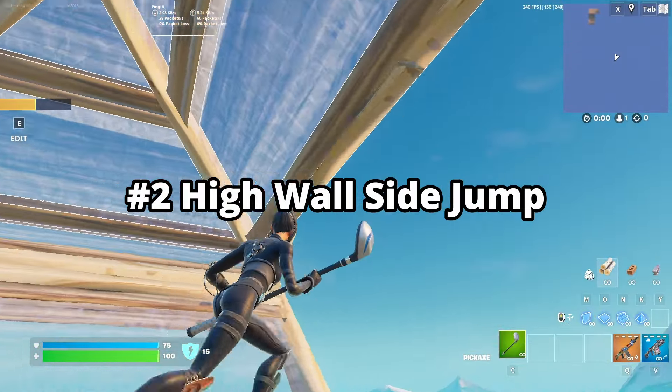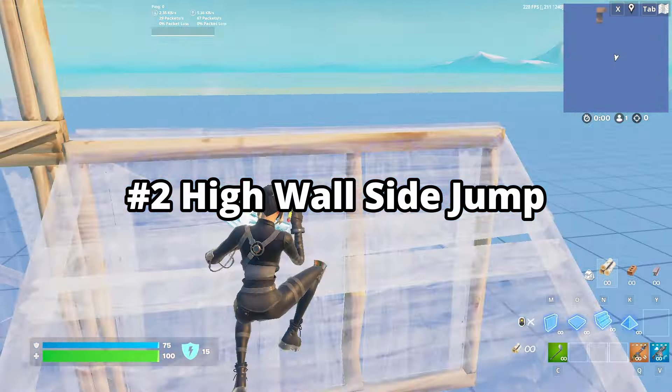Next are high wall side jumps. These are super important if you're trying to get better at build fighting. Side jumping allows you to keep your momentum going and keeps you protected from whoever's on height.